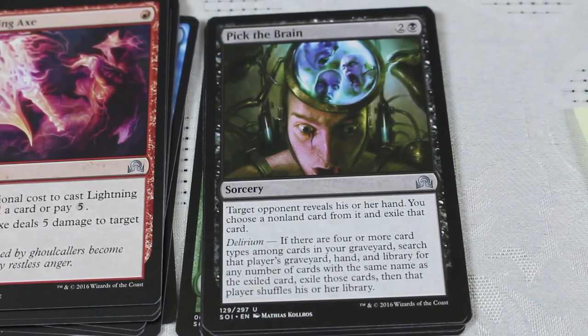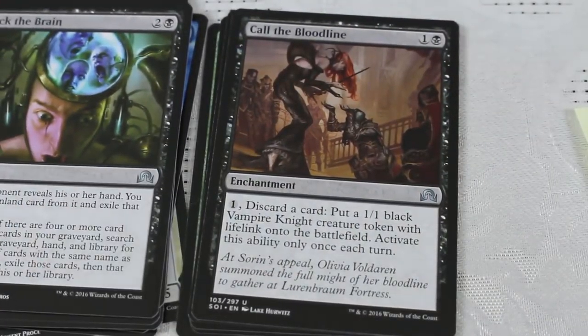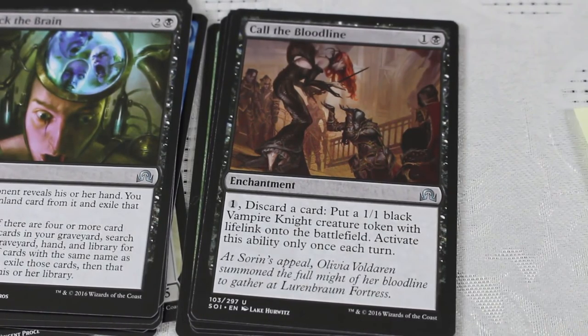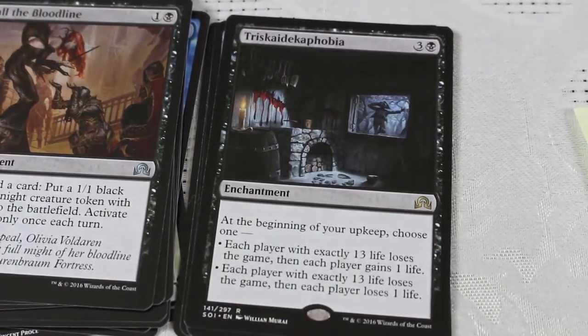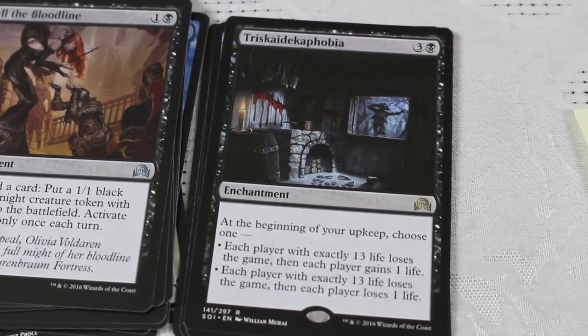Pick the Brain — very cool artwork. Target opponent reveals their hand; you choose a non-land card and exile it, but it's three casting cost. With Delirium, if there are four or more card types in your graveyard, you search that player's graveyard, hand, and library for any number of cards with the same name. Not so good in Limited. Call of the Bloodline: discard a card, put a black Vampire creature token onto the battlefield with Lifelink — this is probably my first pick, an amazing card in Limited. I did really well with this at the pre-release. In the right deck, this is a powerhouse. Triskaidekaphobia — very, very cool, fun card. I did a whole video on this. This is probably the best flavor card in the entire set. Congratulations, Mark — not a huge money card but a really, really cool card.